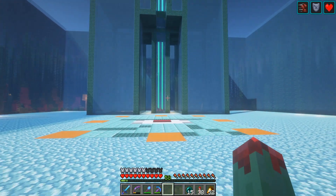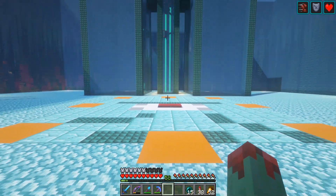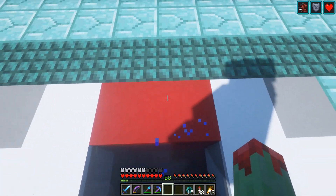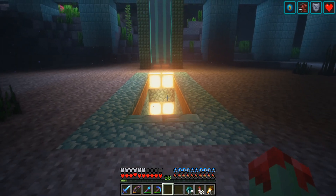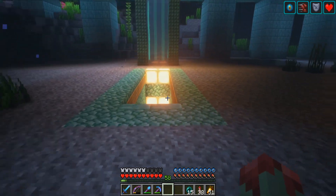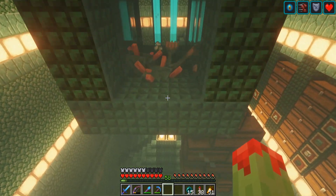Let's head down to the collection area. You can see I have a guardian pixel art here where you go down the eye to get to the collection area. Right down there is the collection area. We have a conduit down here, so we have water breathing in this whole area as well.